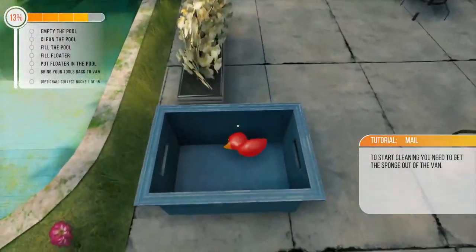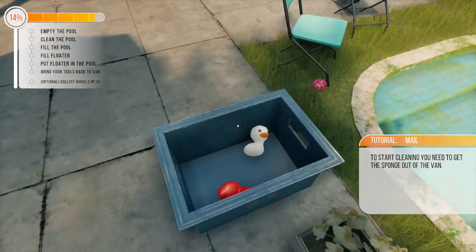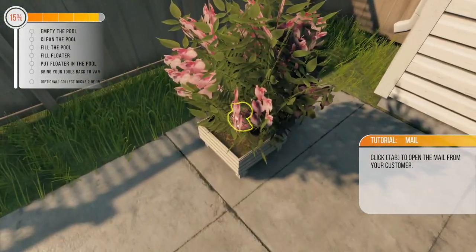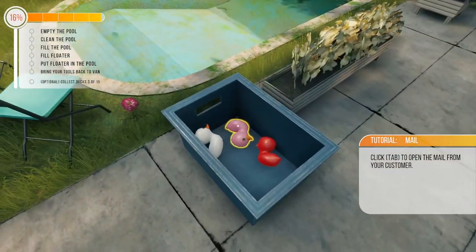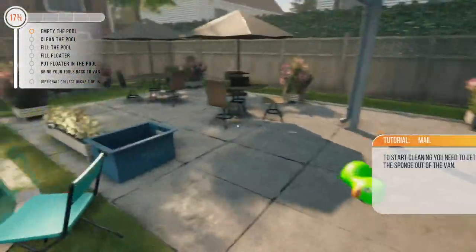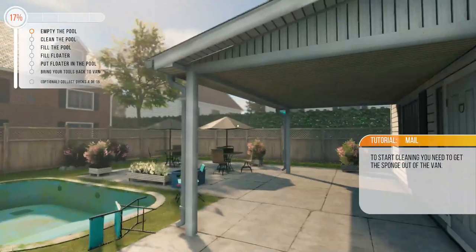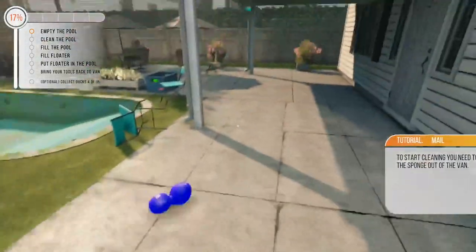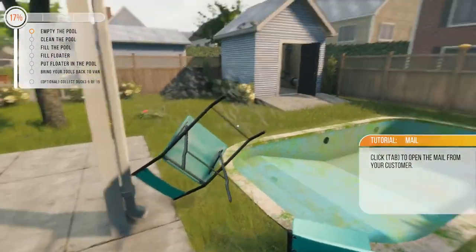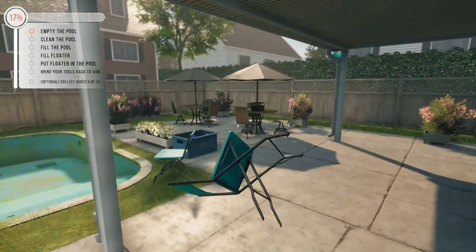There's a basket of rubber duckies — if we find all 15 we get a bonus. We've got a couple of seconds so we'll find a couple of the easier ones. Looks like there's one in here — there we go, another rubber ducky. The pool is draining and taking a bit of time. There are rubber ducks everywhere. I knocked a chair over — can I flip it back? I don't really know how.